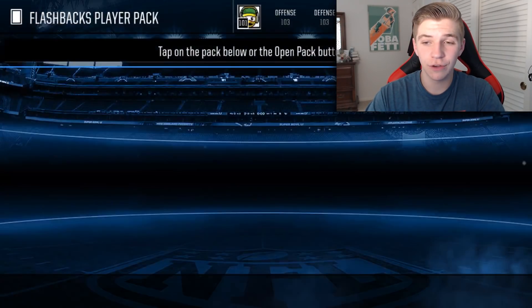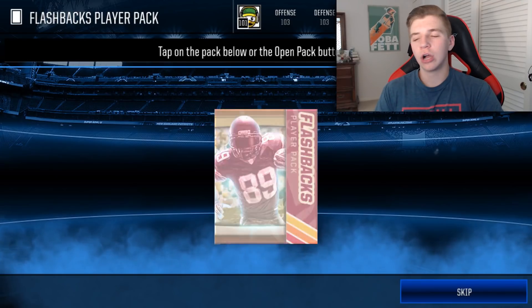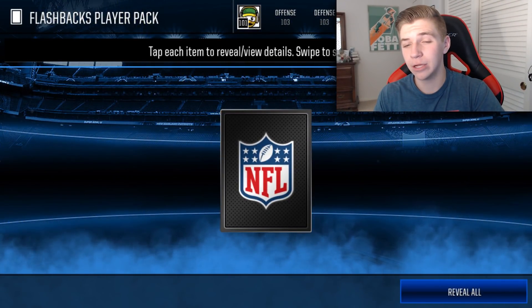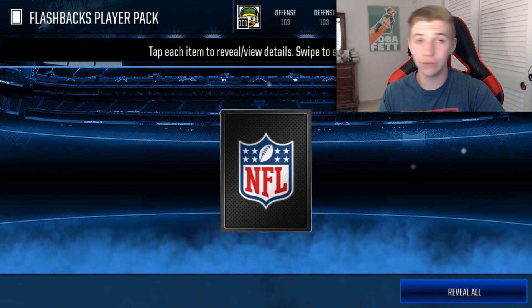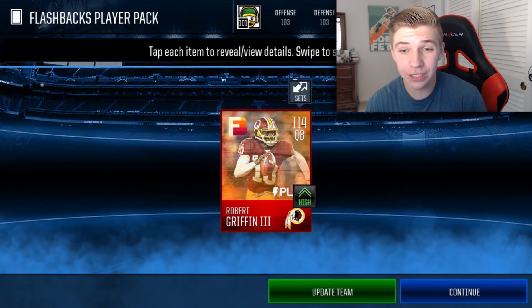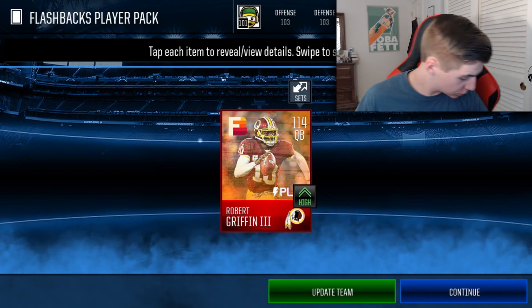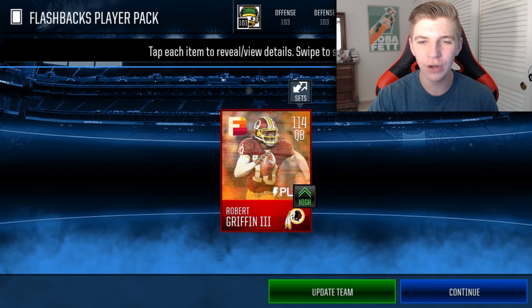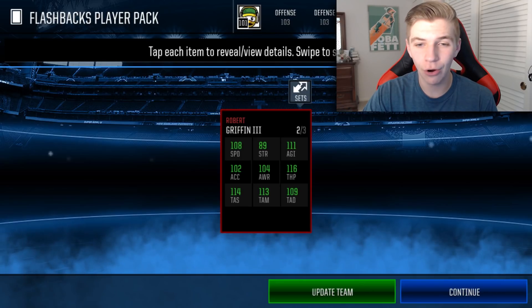We definitely have enough collectibles for another flashback elite player pack opening. I'm not pulling 114 but maybe — just maybe — we'll pull 112 plus again. 112, 113, 114... 3, 2, 1, boom! We got it boys — 114 overall Robert Griffin III! My chair is going all out of whack, holy crap! 114 overall quarterback Robert Griffin III, base is 109 overall, and I believe that is the best card from this pack.